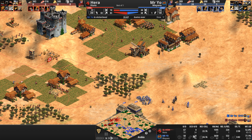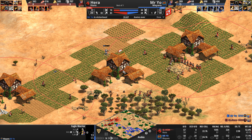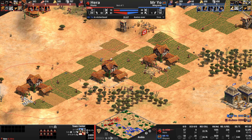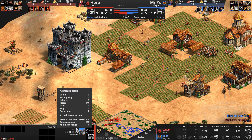But look at that 24 villager kill number — I think that's why Hera resigned. He's got no way to defend against these eagle run-bys, not with five pierce armor on your town center. He got fletching, which now does one damage where before it also did one damage — five attack minus five armor can't go below zero, so it does one. Now it's six minus five, which is still one. Fletching adds literally nothing to the town centers against these eagles, and Mr. Yo is not really going to run into the castle radius.